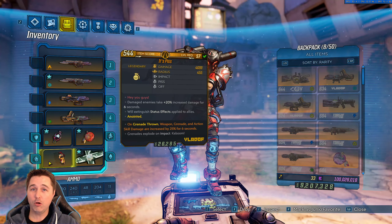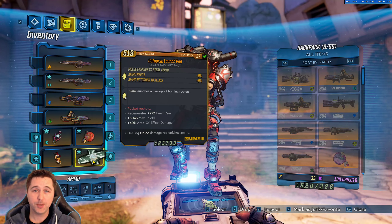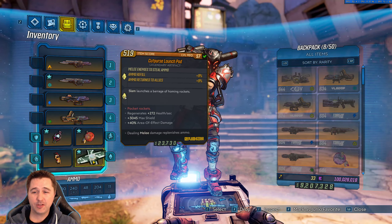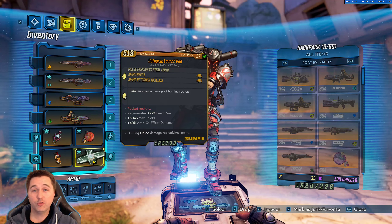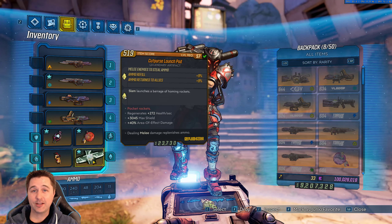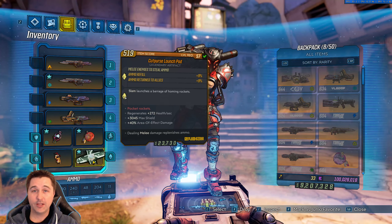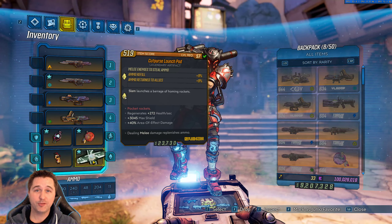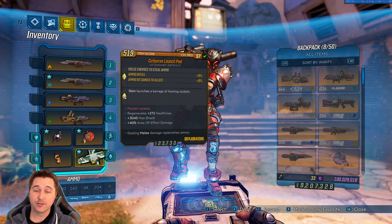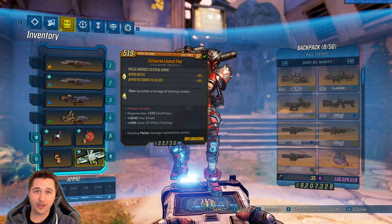Now for the interesting part of this entire build. Starting with the artifact — we have a Cut Purse Launch Pad. I want to focus on the Launch Pad portion first. What the Launch Pad tells us is that a slam launches a barrage of missiles that home in and hit enemies. What the text is not telling us is it's actually doing melee damage, and that melee damage is triggering the Cut Purse — which, as you can see, replenishes the ammo of the gun I currently have equipped as well as my teammates. Great in a group setting too.